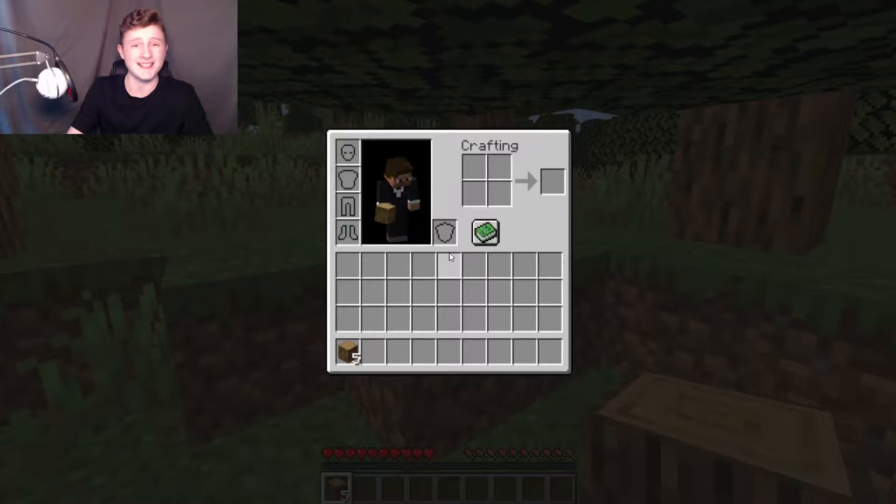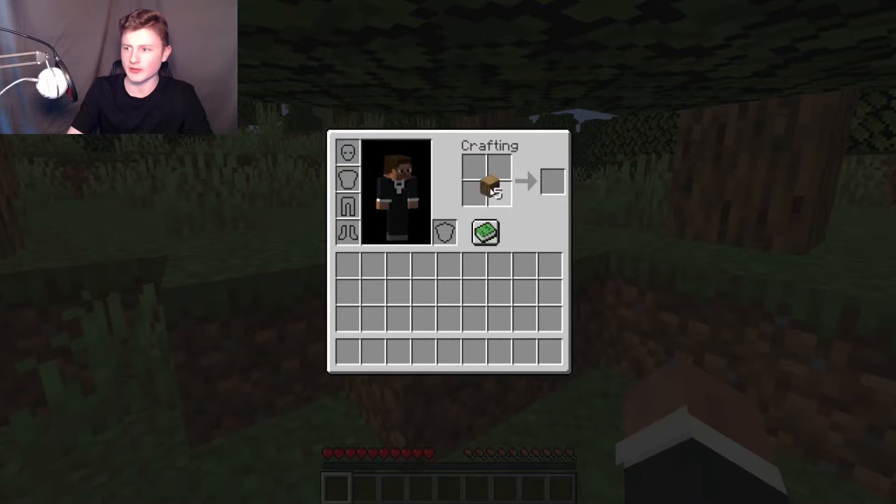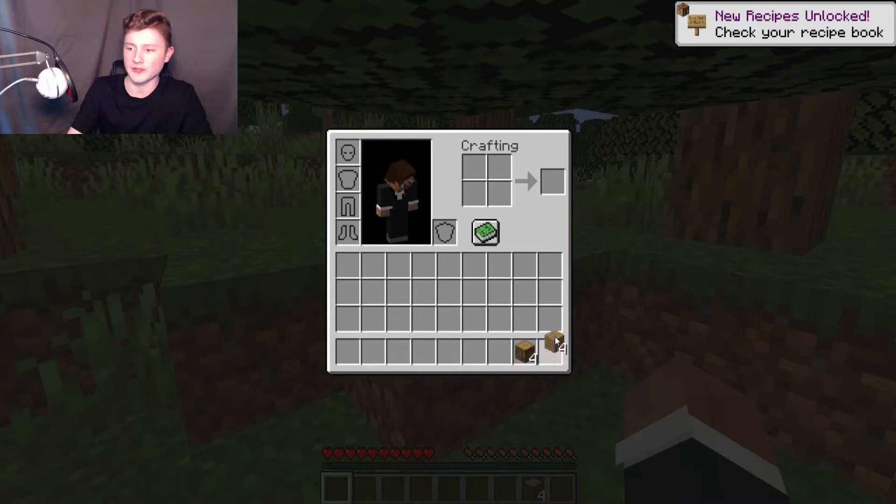You want to take out the whole tree. I'm going to open up my inventory by pressing E on PC, and then I'm going to put my wood into this 2x2 crafting menu. You'll see the product is right here, so you're going to take out these four oak wood planks.